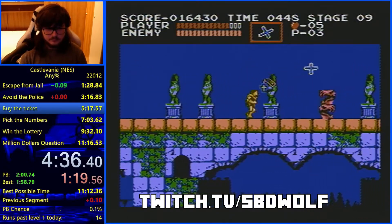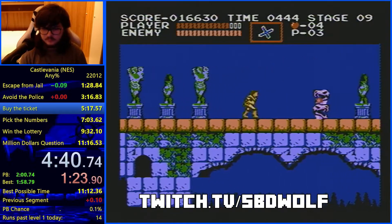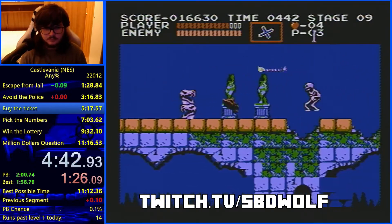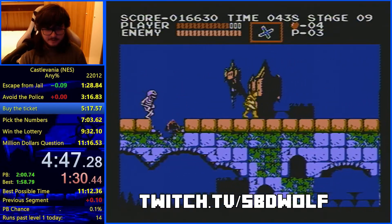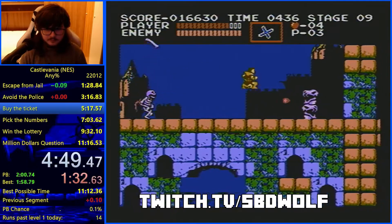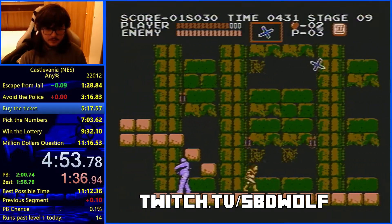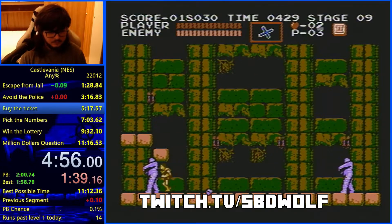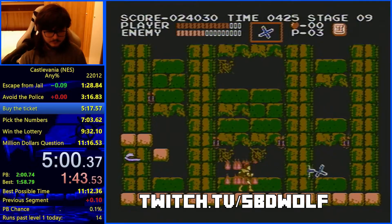There are four mummy patterns and some are faster than others. The pattern you get is primarily based on how quickly you get to the boss room. Once you fully enter the room the fight will begin and the pattern you get will be locked in. However, Simon's movement can also affect the mummy's patterns, so it's important to learn the movement too.